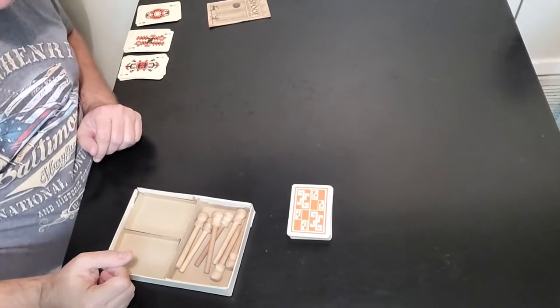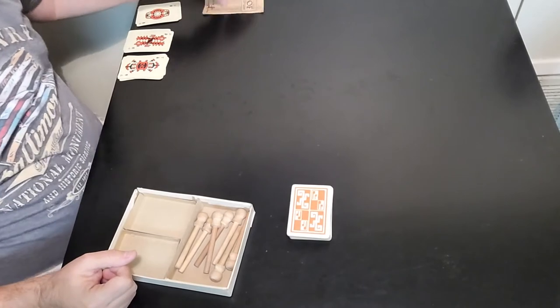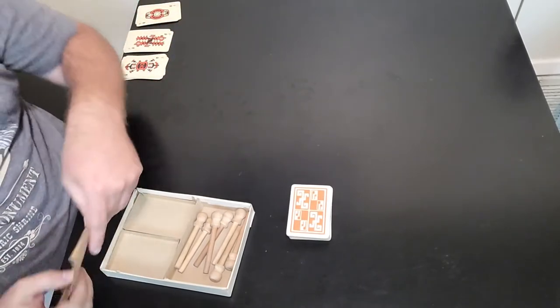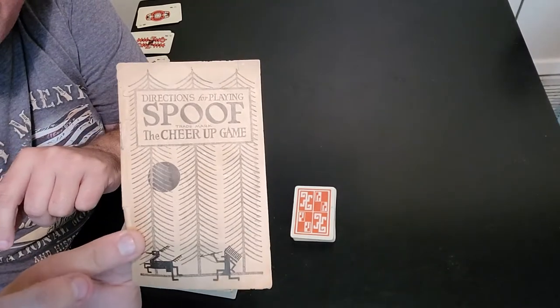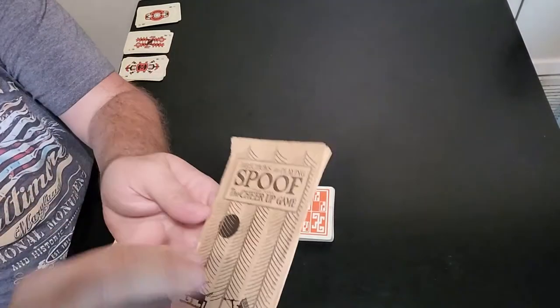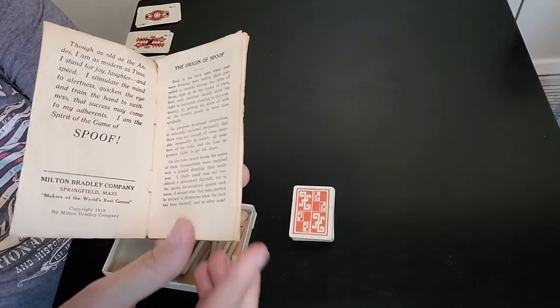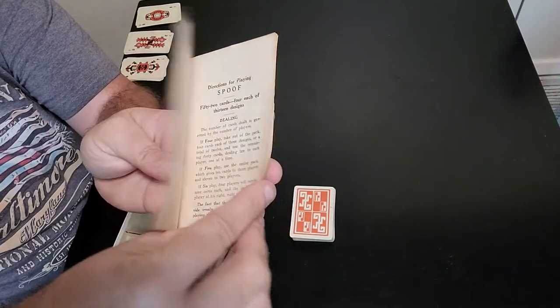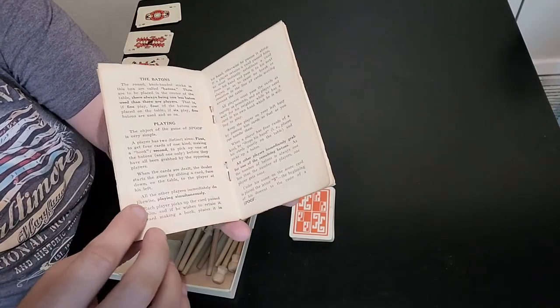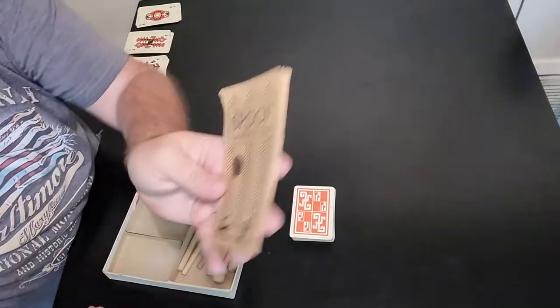Here we are at the gamers table. Let me show you how to play Spoof. First of all, like I said, it was a 102-year-old game, so this is the instruction booklet. See how tiny this thing is? It's so small. And when you open it up, look at how small the writing is — I have to be very careful not to tear it. But very cool instructions. It's actually a pretty easy game and I'll show you how to play this right now.